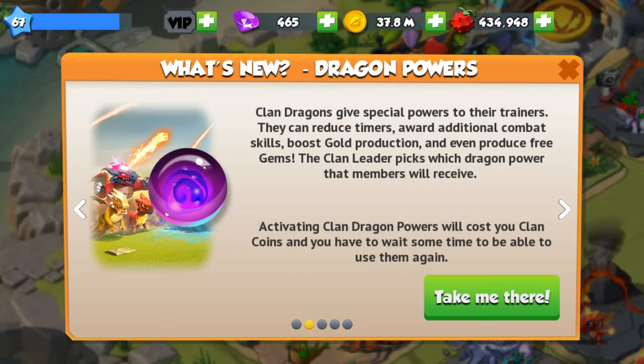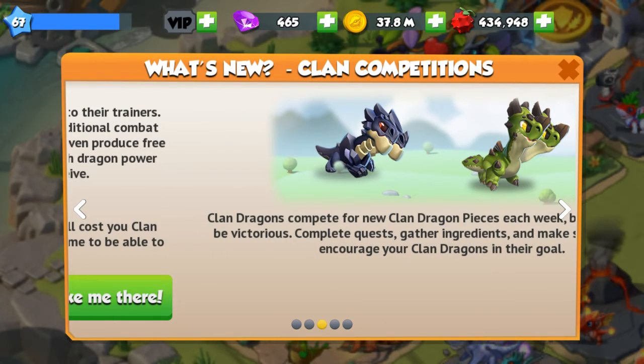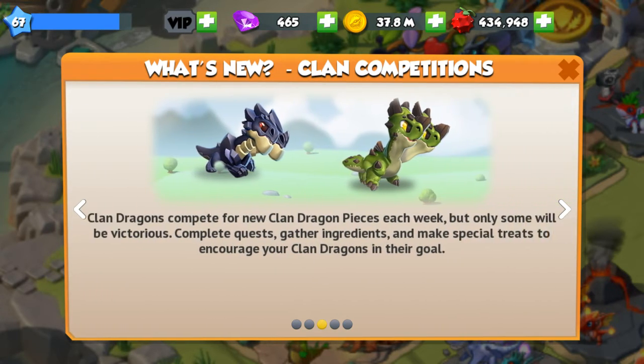Clan dragons give special powers to their trainers — they can reduce timers, award additional combat skills, boost gold production, and even produce free gems. The clan leader picks which dragon power members will receive. Activating clan dragon powers will cost your clan coins and you have to wait some time before you can use them again. How interesting!